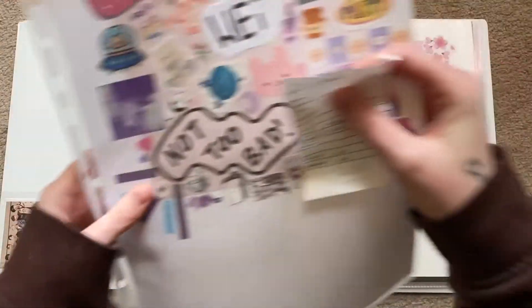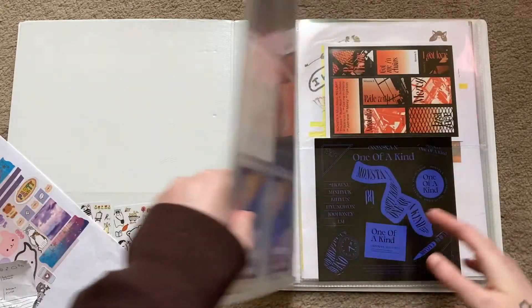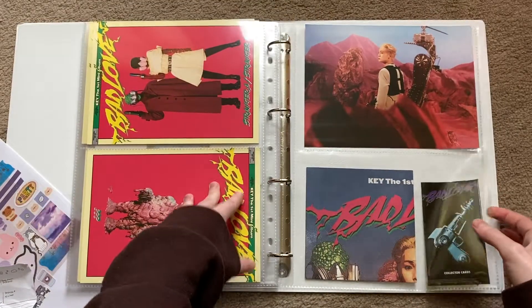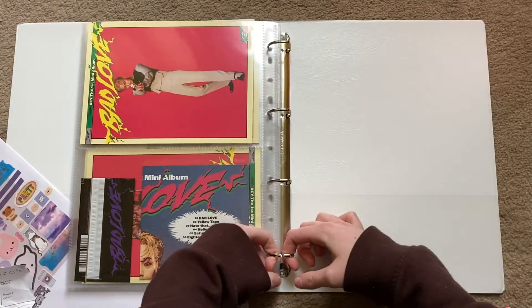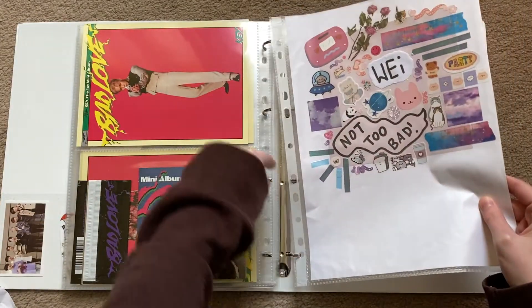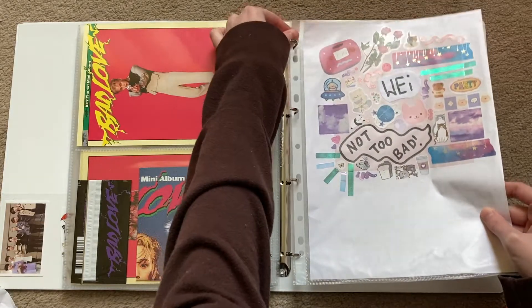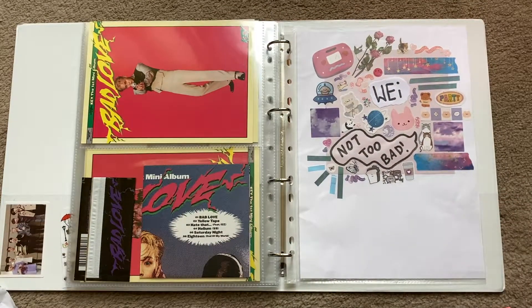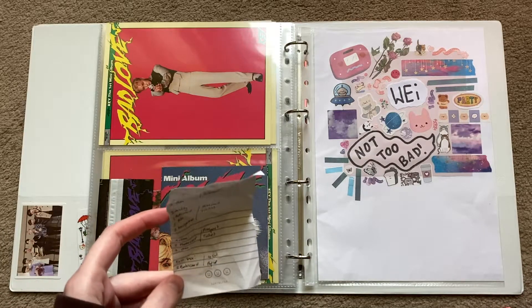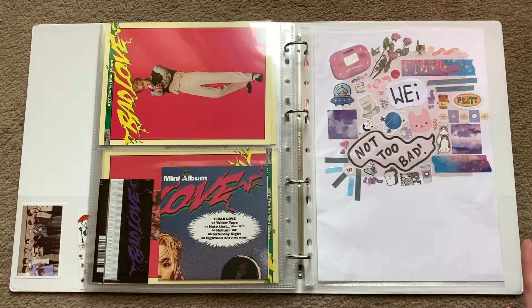More specifically, this is my WEi Donghun collection, and I'm not entirely sure how hard it's gonna be to collect for him because he seems pretty popular and I'm not used to collecting popular members. But I'm only collecting one album's worth of inclusions per comeback — only getting one version of one album — so for First Love that just means like two photocards. Hopefully it shouldn't be too bad.